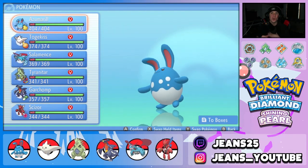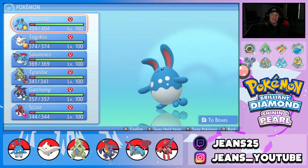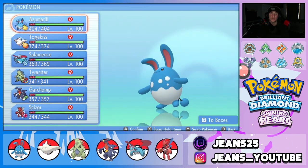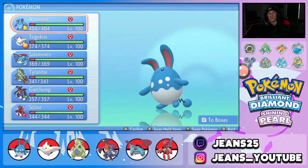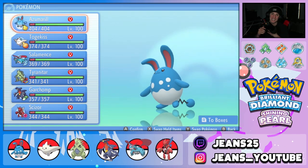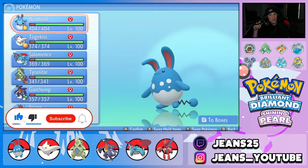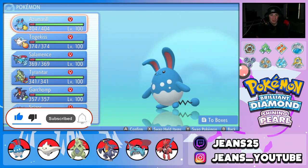What's going on YouTube, Jeans here, hope you guys are having an amazing day. Today we are back yet again bringing you guys some more competitive VGC double battles for Pokemon Brilliant Diamond and Pokemon Shining Pearl. In today's video we're going to be showcasing one of the most overpowered Pokemon in the game right now, which is Belly Drum Azumarill. Make sure you support me by leaving a like and clicking that big red subscribe button.